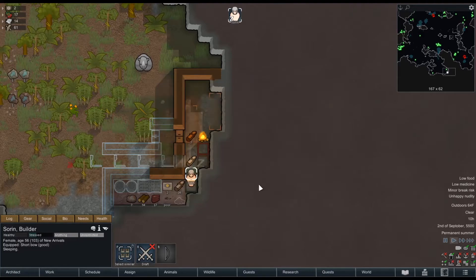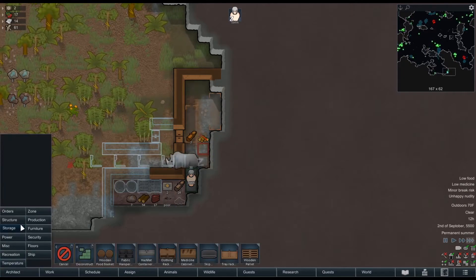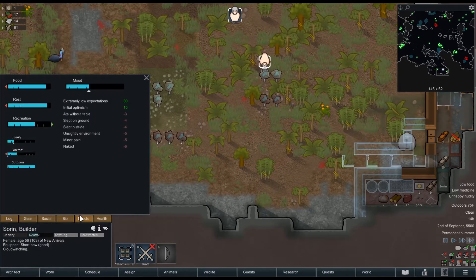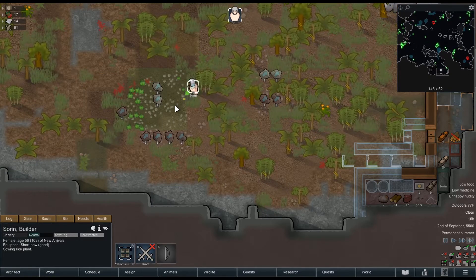Just like that, our first raid was successful. The Sharp Fiends has lost Vacuum Gorge — we have the Dynamic Diplomacy mod, which adds a lot of dynamic diplomacy where factions actually interact with each other. In this case they were fighting over land and one of them beat the other. We really need rice growing.